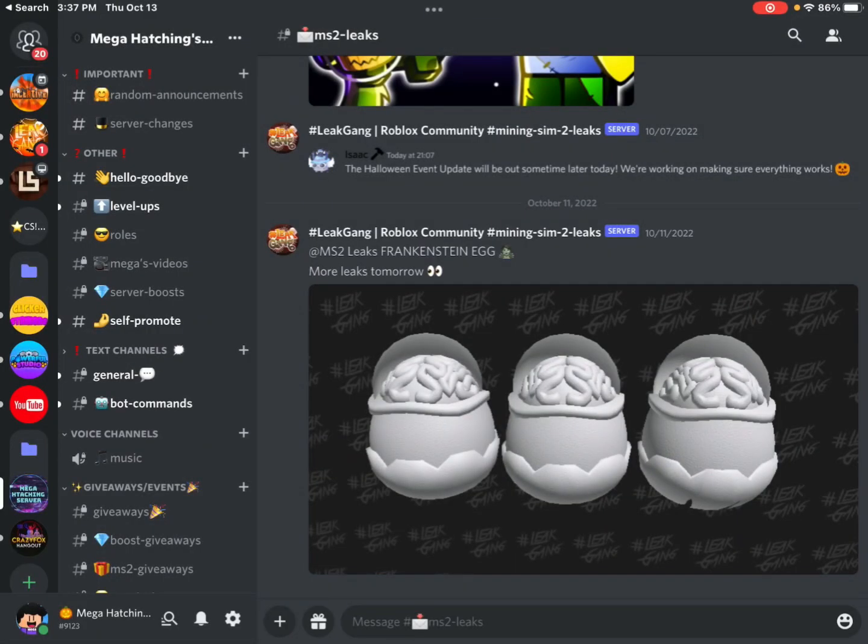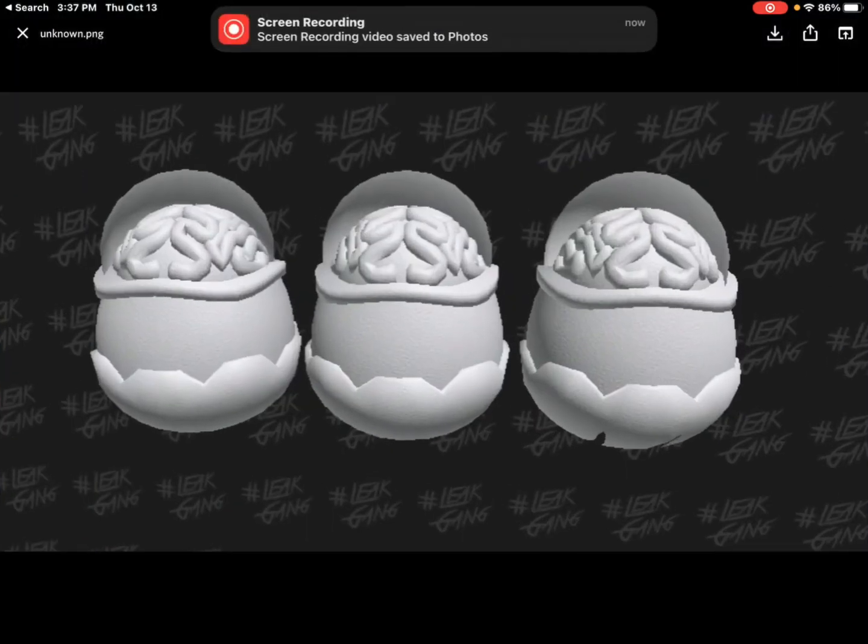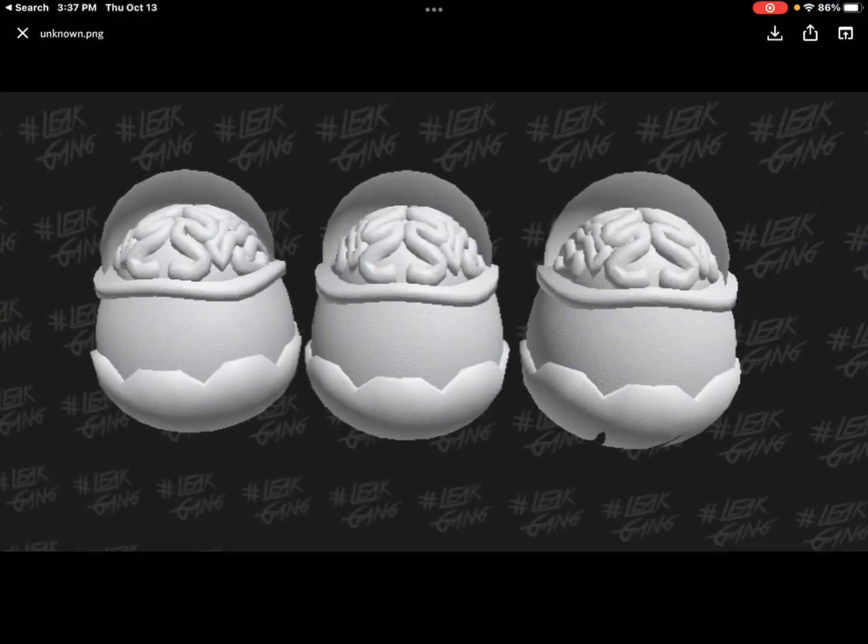All right, let's get onto the leaks. So as you can see here, we have the MS2Leaks Frankenstein egg. This egg is very, very cool. On the left it's not broken, also not broken on the other side, and on the right it's hatching. This egg with the brain on top and the shell on the bottom with the brain outline — it looks so good.